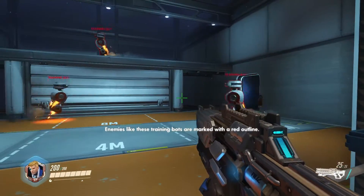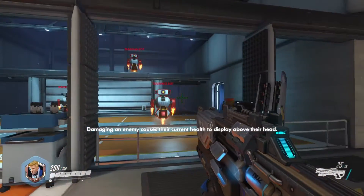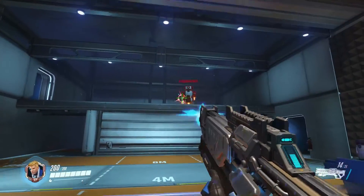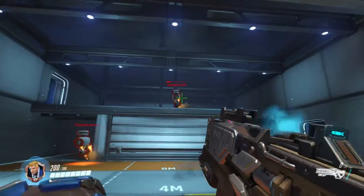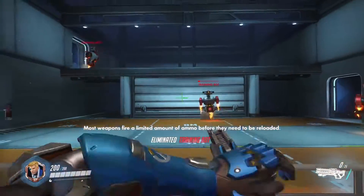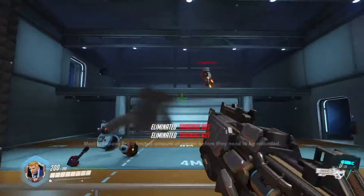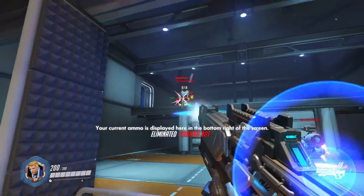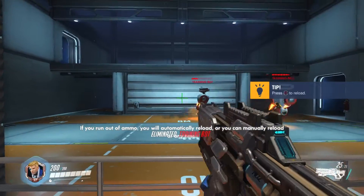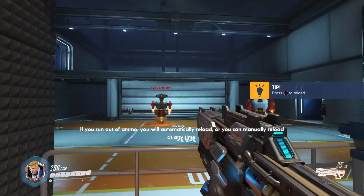Enemies like these training bots are marked with a red outline. Damaging an enemy causes their current health to be displayed above their head. Nice shooting. Most weapons fire a limited amount of ammo before they need to be reloaded. Your current ammo is displayed here, in the bottom right of the screen. If you run out of ammo, you will automatically reload. Or you can manually reload at any time.